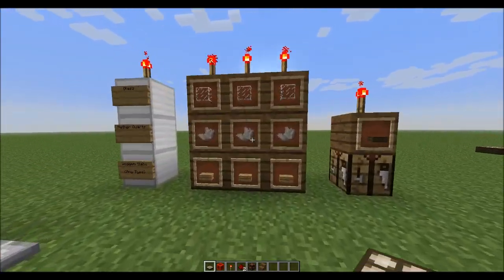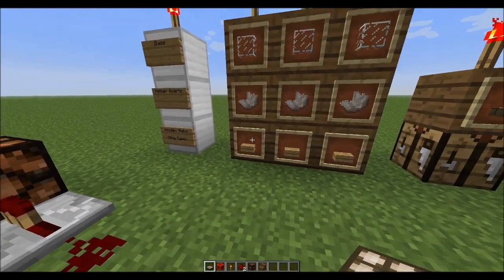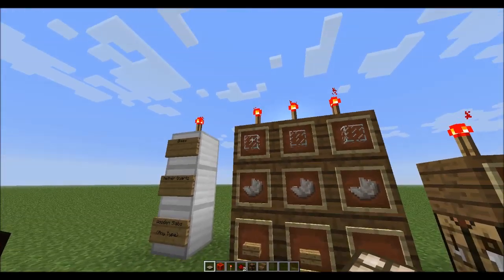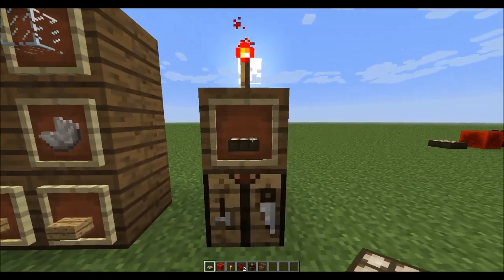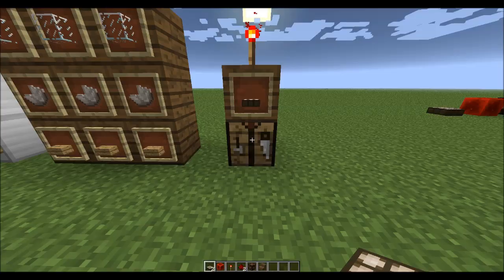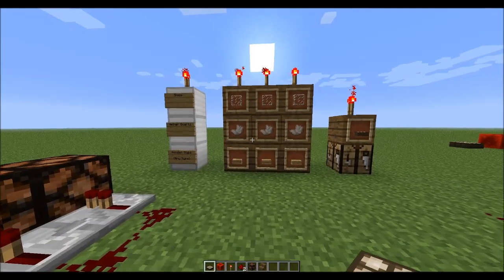First, let's get into how to craft the daylight sensor. The crafting recipe requires three wooden slabs, three nether quartz, and three pieces of glass — and that will give you a daylight sensor. It can be any type of wooden slab: oak, jungle, birch — anything like that. As you can see, crafting that gives you a simple daylight sensor.